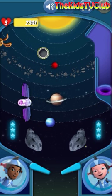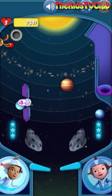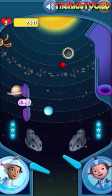Mars is the fourth planet. The Earth is next — Earth is the third planet from the sun. Three, two, one, Excelsior!